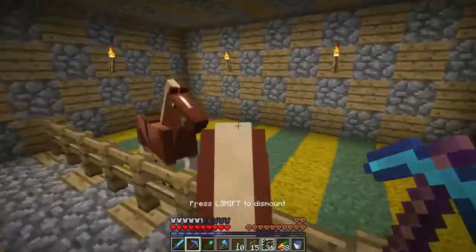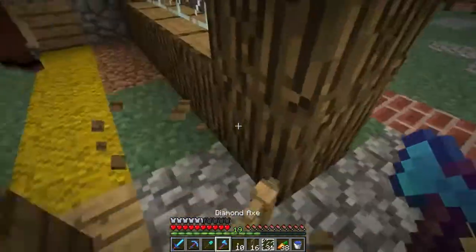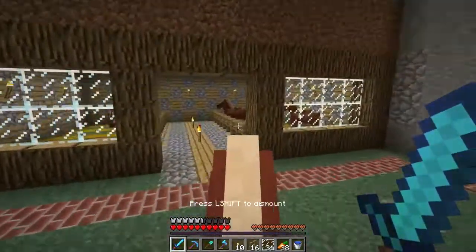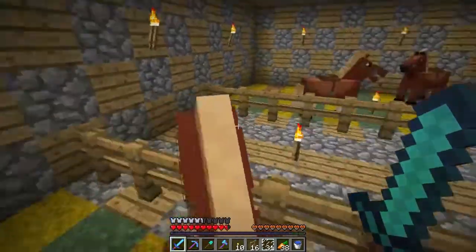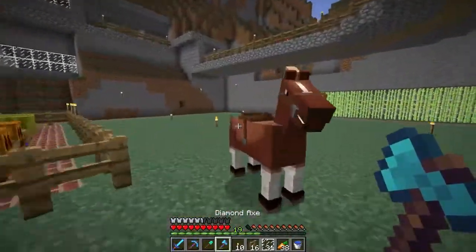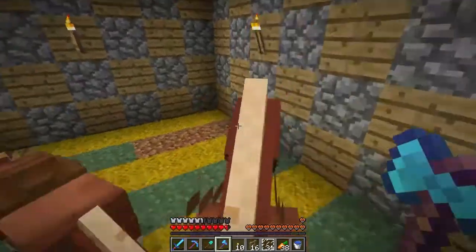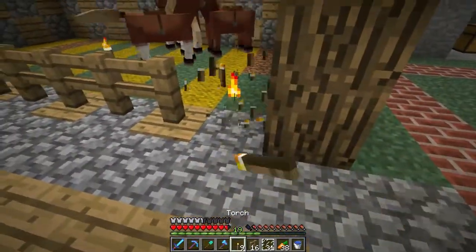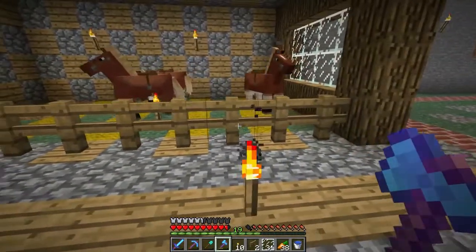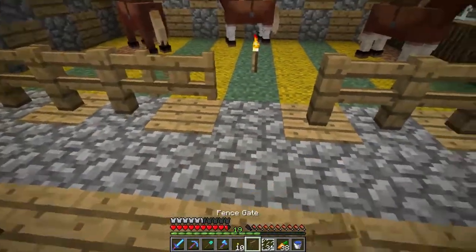There we go. How many are there? Oh, there's only five — I thought there were six for a second. And then over here — you know what we will do, actually, in this episode? I will breed some of these horses. I only have two fence gates, so I'm going to have to put it right here, and I'm going to have to go make two more.